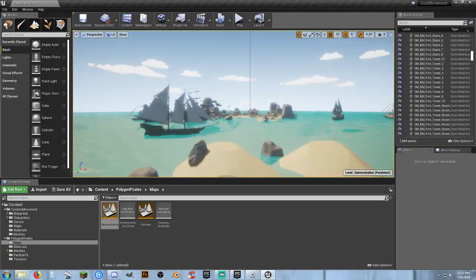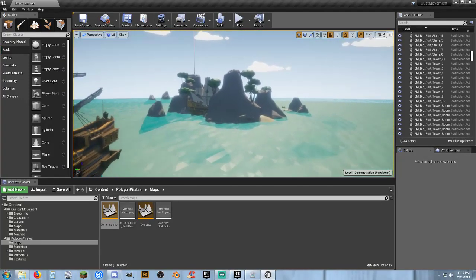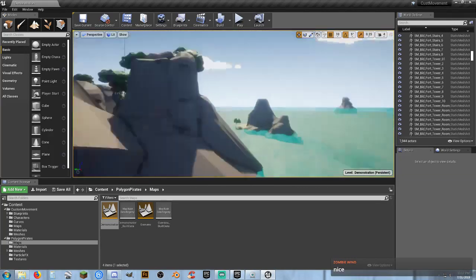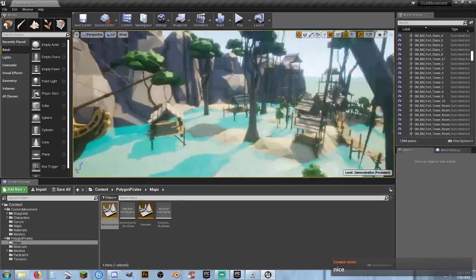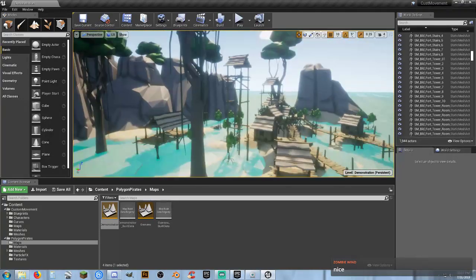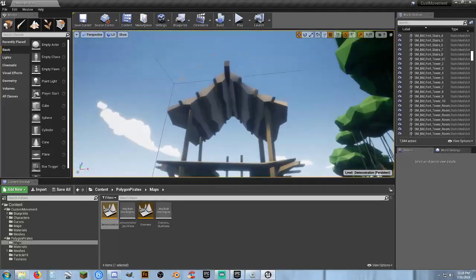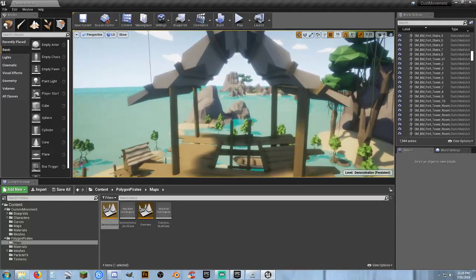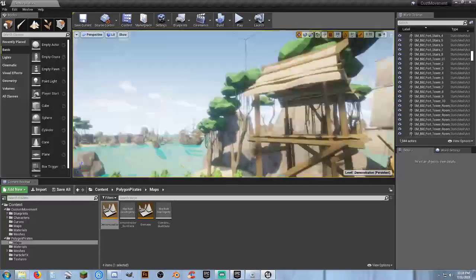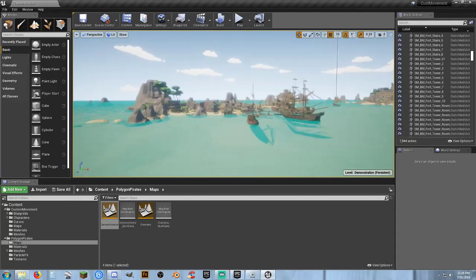Let's fly over to the other islands to see if there's anything else ladder-wise we can use and make functional. I love this asset pack. I'm pretty sure there was a ladder going up to a tower somewhere in this map — we'll see if it's tall enough and if there's an actual functional ladder we can use.